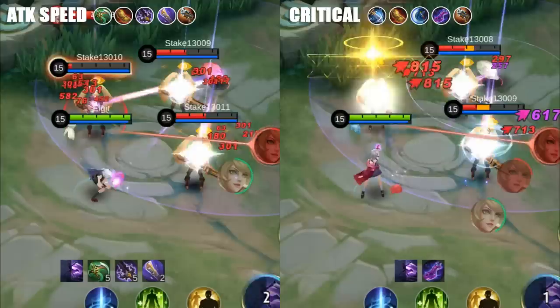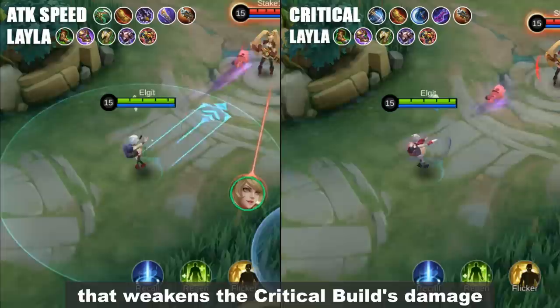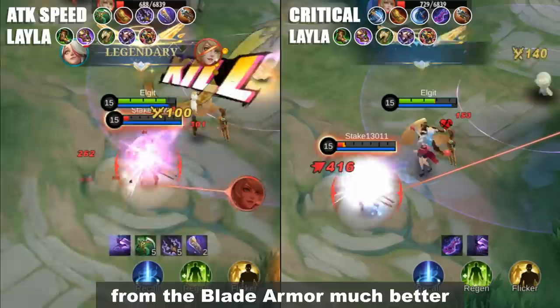Based on our tests, both builds can kill heroes almost at the same time unless the enemy wears Blade Armor, which weakens the damage of the critical build. In addition, the attack speed build is more consistent and can manage the reflect damage from Blade Armor much better than the critical build.